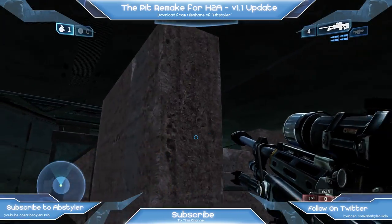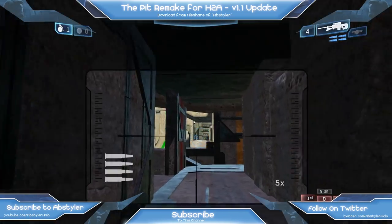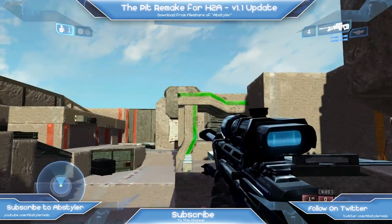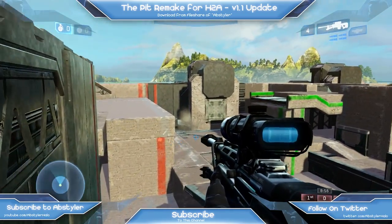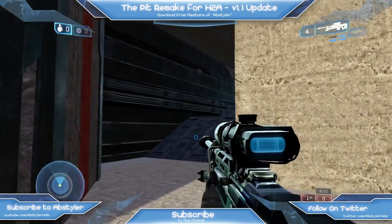I made quite a few other improvements. As you can see, this side line now works. The problem was that the cover piece in Halo 2 Anniversary forge is a bit larger than the Reach version, so I had to use different pieces. But now you can see through green and it works perfectly.